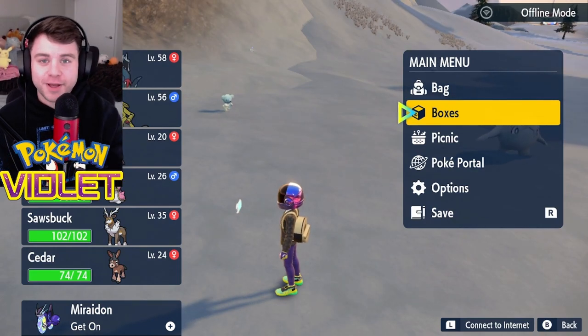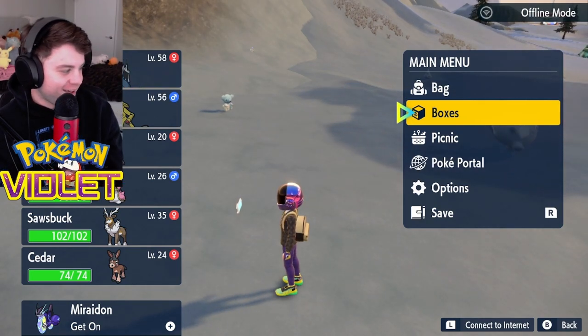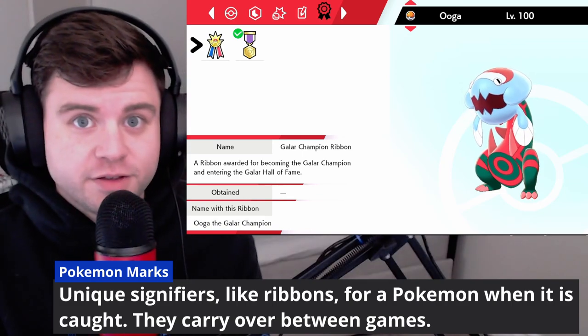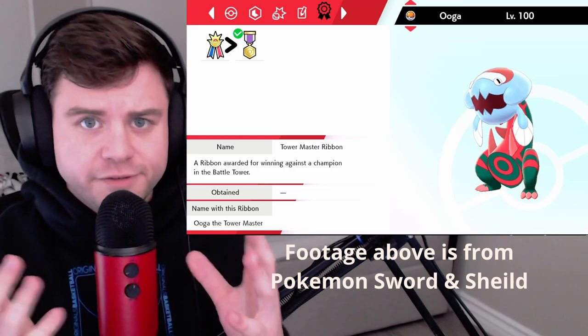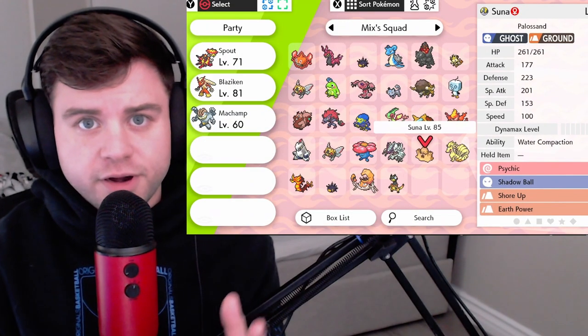Today we are going to talk about marks. Marks make their return to Scarlet and Violet in a very cool way. But first, what is a mark? You may know what ribbons are. Ribbons are usually unique signifiers given to a Pokemon after they do some kind of a task in-game, like defeating the Elite Four and the Champion and then getting inducted into the Hall of Fame. However, a mark is a little bit different.